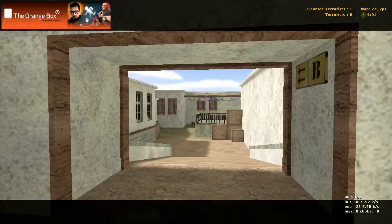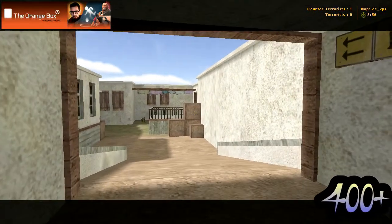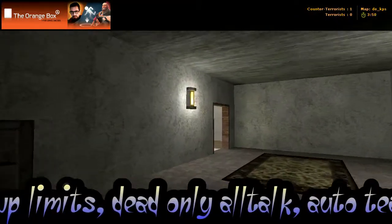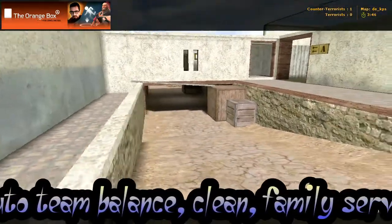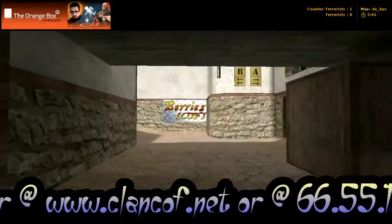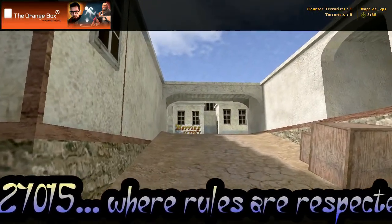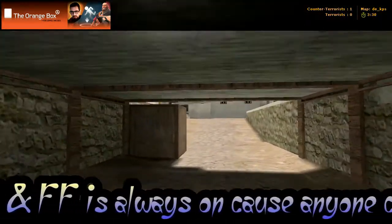We're heading down to bombsite B. You can either keep going straight down there or go through this doorway. If we go through the doorway, you come scooting around here and come out here. Then you can go down that ramp - it kind of looks like Dust 2. Up there would be bombsite B, and over there is bombsite A, just like the signs show you.